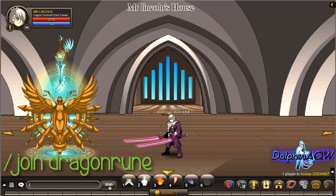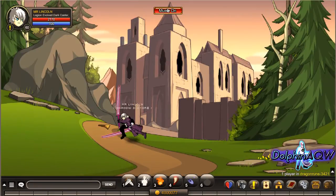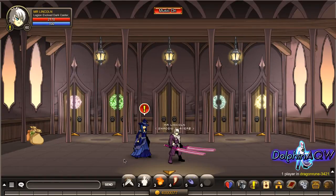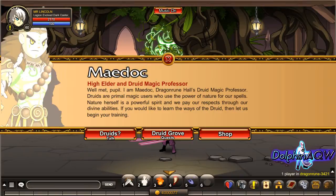First, type in slash join and then join. Go up here, go up there, and then go to the second room with that green sign and then speak to My Dock.